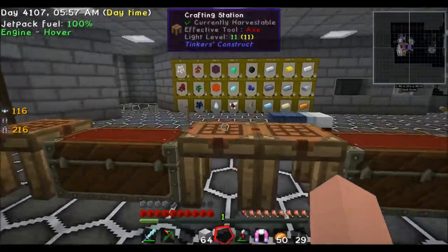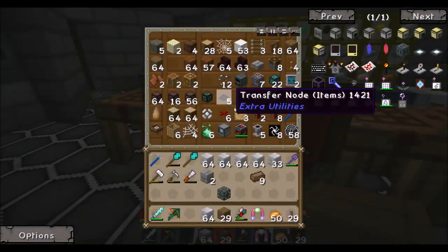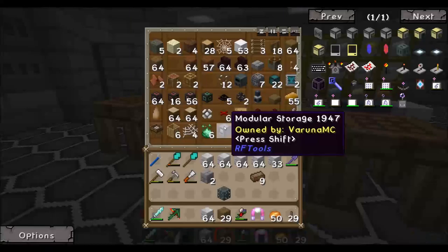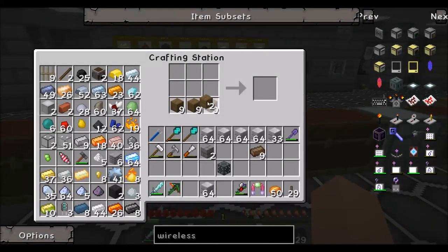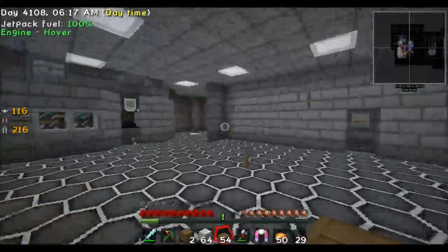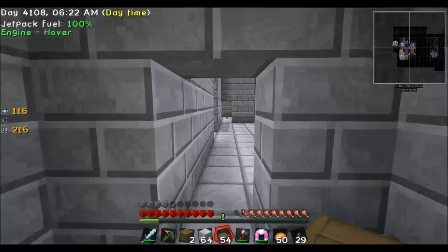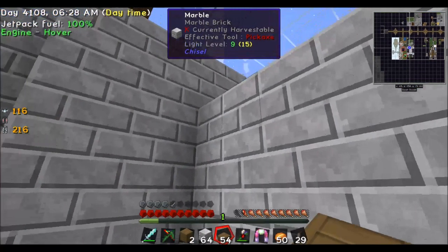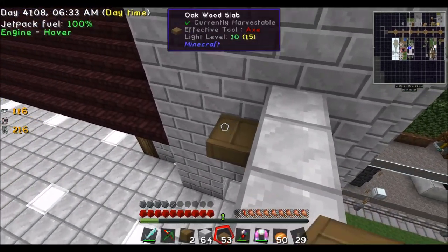So what did I want to build now? Getting old and forgetful - doesn't matter. I'll do it differently and take some wood first to build a platform up top. I wanted to build a kind of battlement. I even had a blazing upgrade, but I only had one and it wouldn't have helped me much anyway.